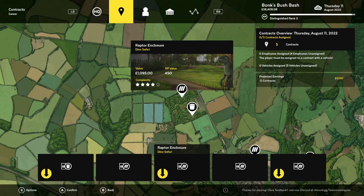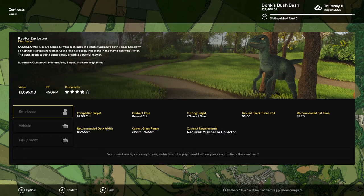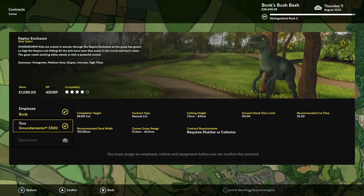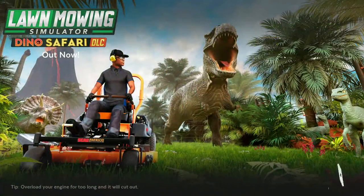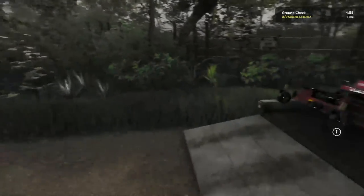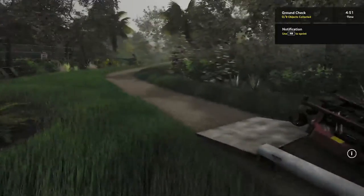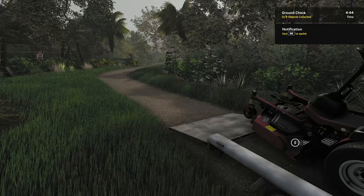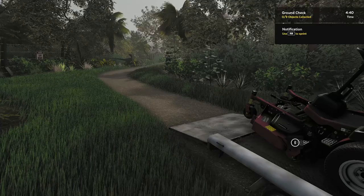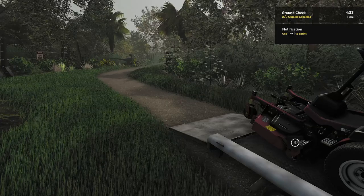Surprisingly, we actually got one right away — the Raptor Enclosure, and it's an overgrown contract. All you need to do now is hop in with whatever mower you want — I'll use the Grounds Master. You don't have to worry about the other four contracts. Just make sure you complete the contract: you can't jump in, mow partway, quit out, and get the achievement. You do have to mow the entire lawn. Follow the usual process: do a ground check, grab your string trimmer, then start mowing everywhere. With the best mower in the game, it's going to take you significantly less time than with the Knight mower from Method 1.